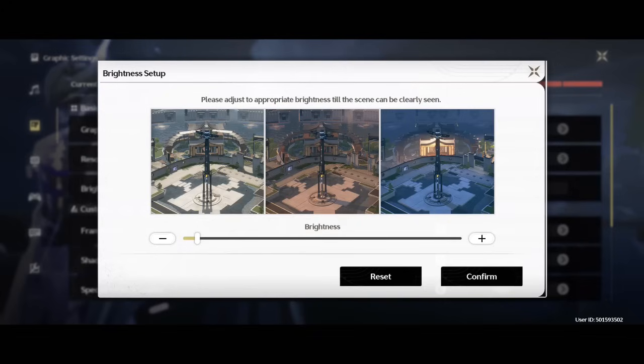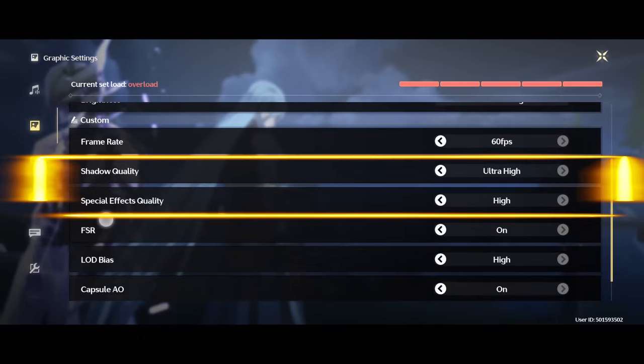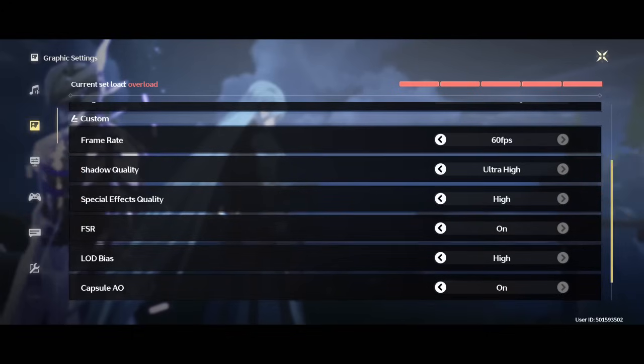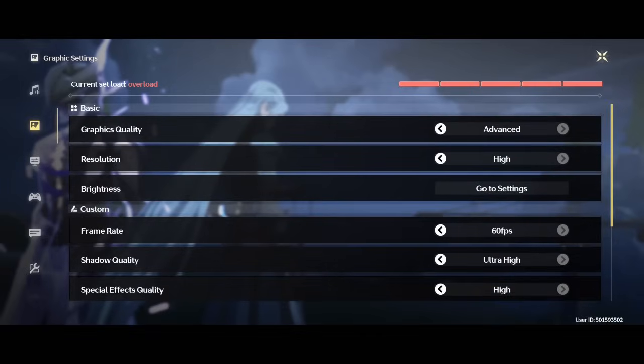If you are still struggling with low graphics quality and resolution while you're on 60 frames per second, you can also bring down the shadow quality and the special effect quality. And if you are still struggling after all of that, then you can touch your frame rate and try 45 frames per second. But with this type of game, you better have a device that can handle 60 frames per second.